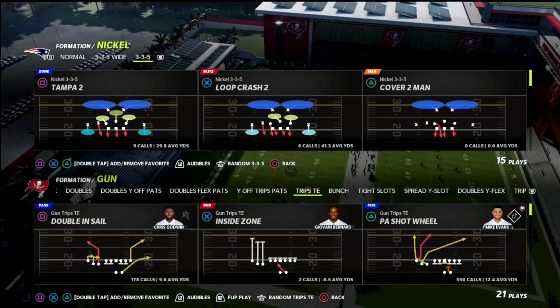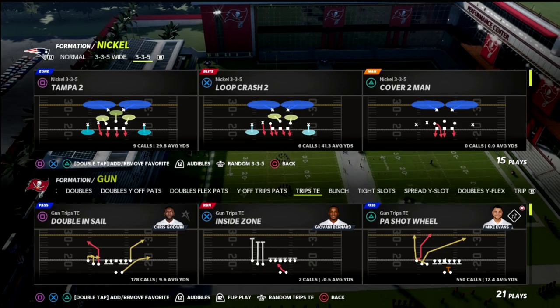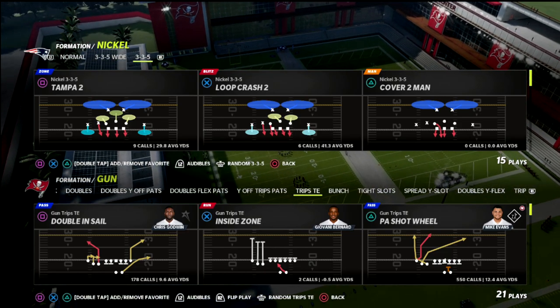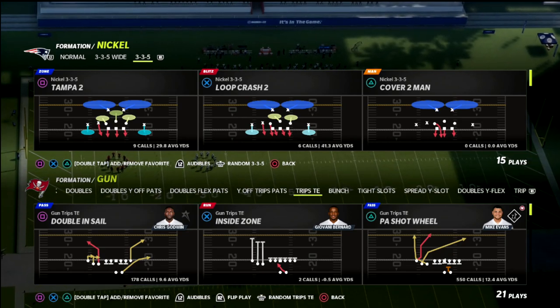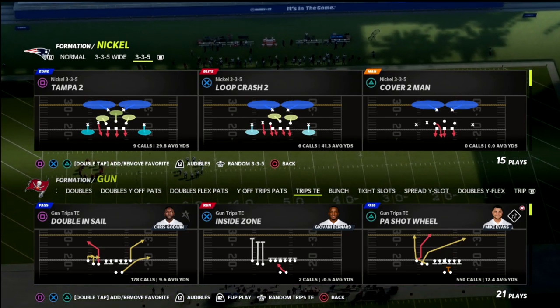In this Madden 22 tip, we're going to be breaking down a little route combination that you can utilize. It's going to help you beat the meta defenses, get over 30-yard cloud flats, and be able to have some simple reads and great pass protection alongside of it.